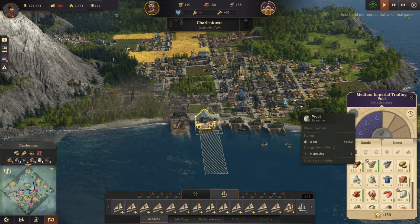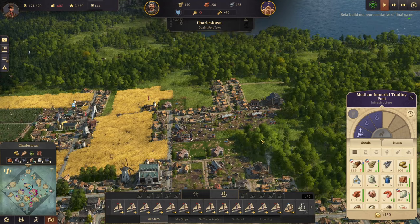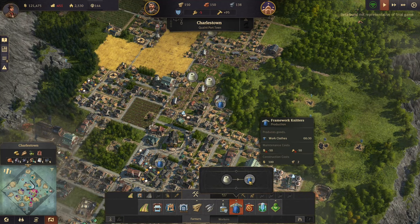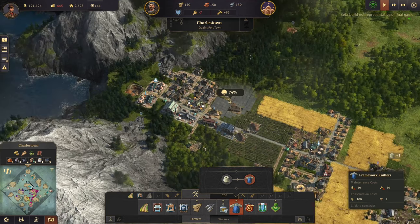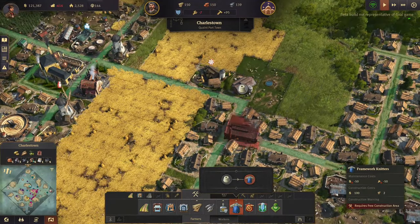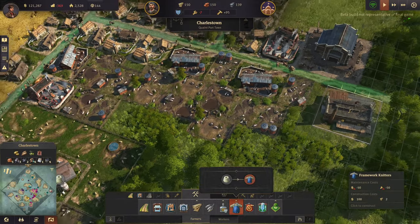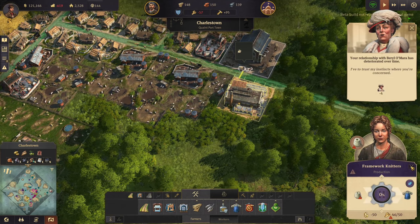How are we looking on supplies now? Pigs are going up, wool's going up - we should start seeing clothing being made. If not, I can always drop another clothes maker. We have two right now and for the number of people we have, two is not enough. Looks like I can fit one right here, but it needs to be closer to the sheep. Lots of pigs, lots of sheep - this is pretty close and right next to the storehouse.